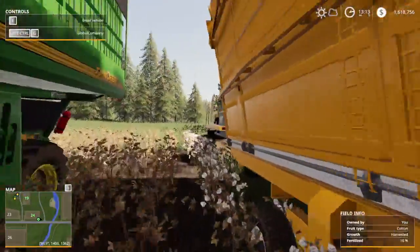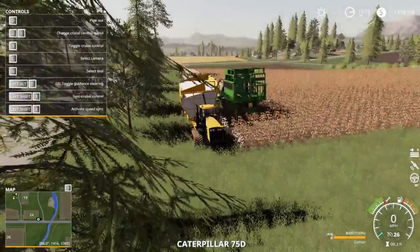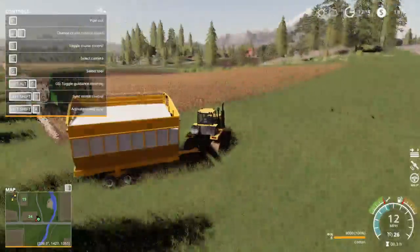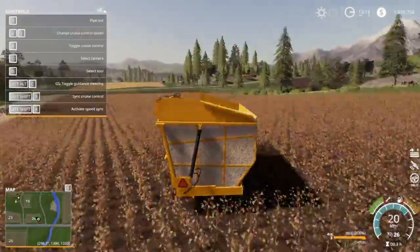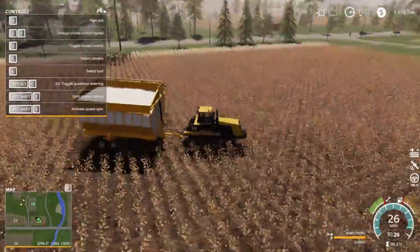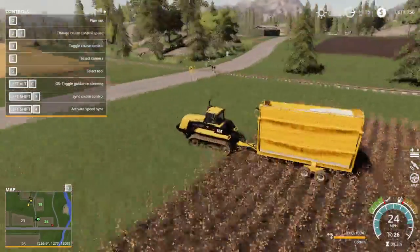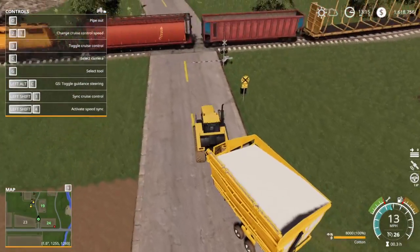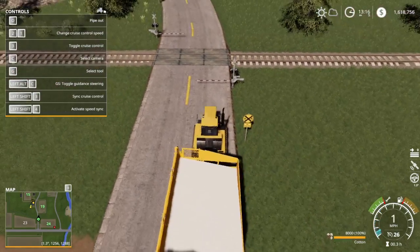Let's turn that off because we need to go empty this and get it to the other field. We'll turn out our blinky bits, even though we don't have any blinkers or anything.